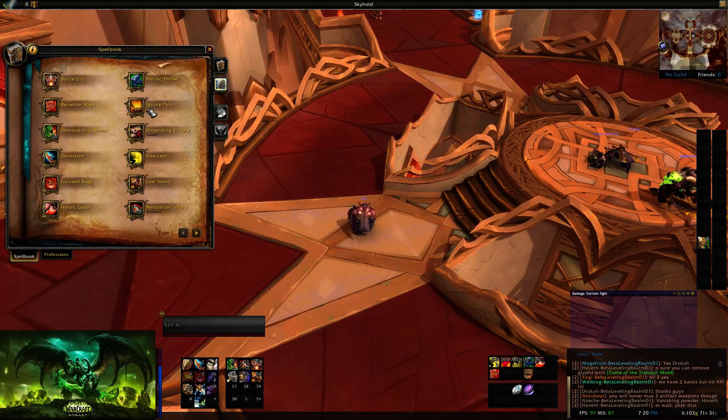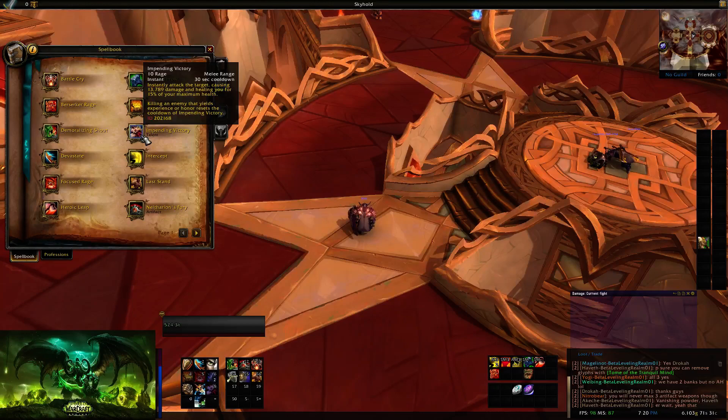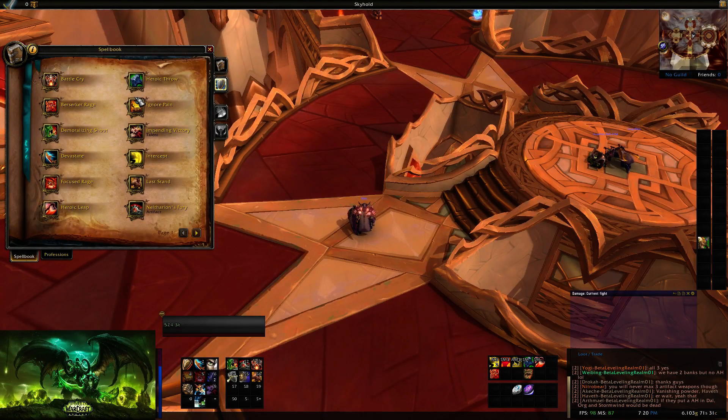Glyphs are going to work by being an addition to each of your spells. You can have as many glyphs as you want, but only one glyph can be affecting one spell at a time. I don't have a list of the glyphs right now — you can figure that out when the prepatch actually drops on the 19th, confirmed.